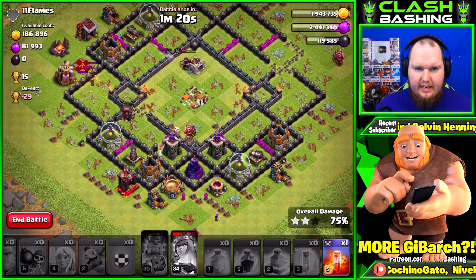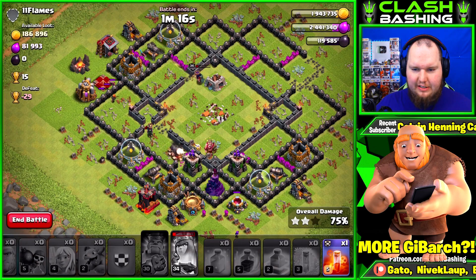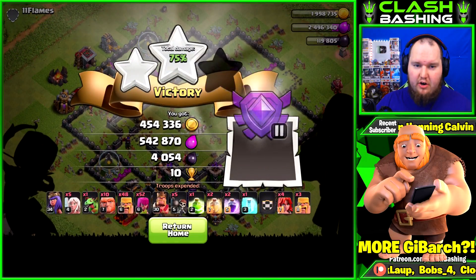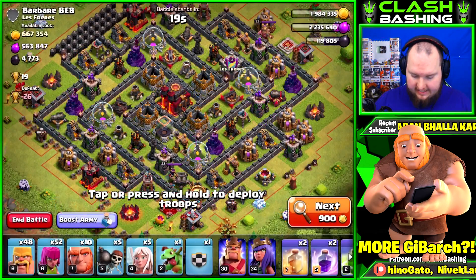The valkyrie's going outside, king went down, queen's getting ready to go down — not looking too good. But we did get 75%! Super positive raid right there — 4k dark elixir, tons of loot. Super positive guys, I'll be right back.